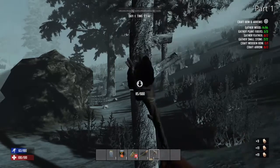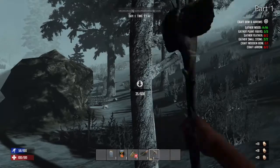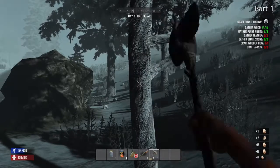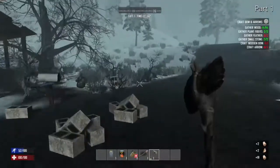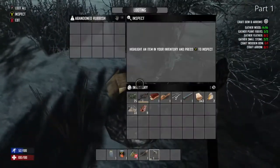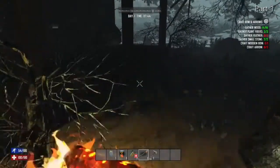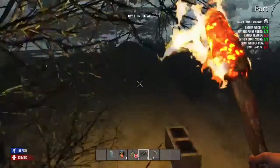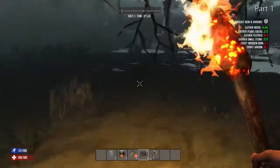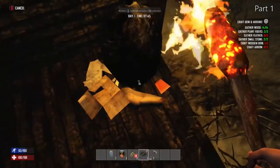The trees take a while to cut down, but they won't take as long when I've crafted better equipment later on. I'm just getting some maple seeds off it — always a blue spruce, I think. I'll search some more bags — nothing in that one. Let's have a look around, put my torch on. I'm going to have a look at this house. It's quiet at the minute, there's no zombies around.